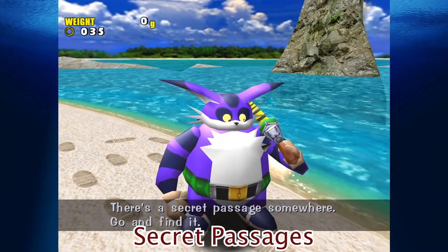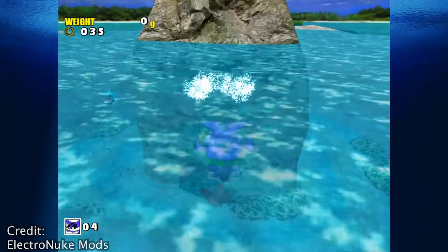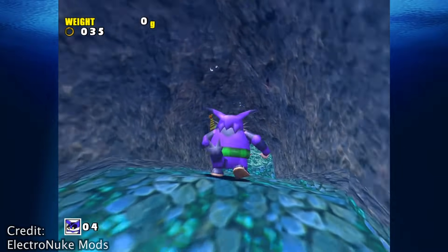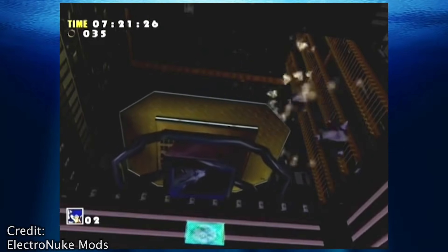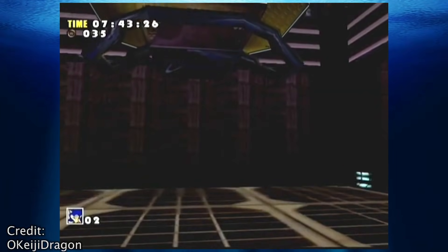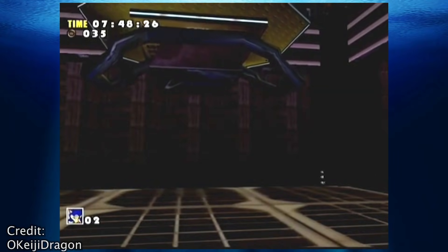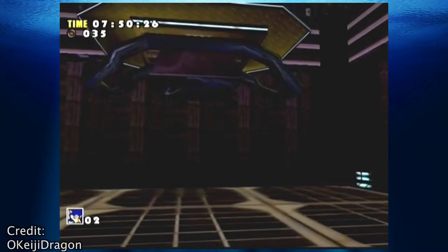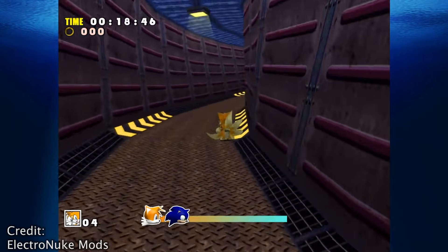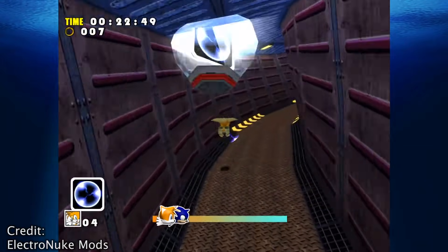Secret Passages: Sonic Adventure is actually a pretty vast game, and if you take the time to explore and look around, you find all manner of strange and weird little secret passageways and rooms. One interesting one is towards the end of Final Egg — there's a slow moving platform that takes about five minutes to come down and go back up again. Having the patience to ride it rewards the player with four one-ups. Another notable one is a long passage in Tails' Casinoopolis zone that leads to nowhere — it might have been planned to be a shortcut, but went unfinished.